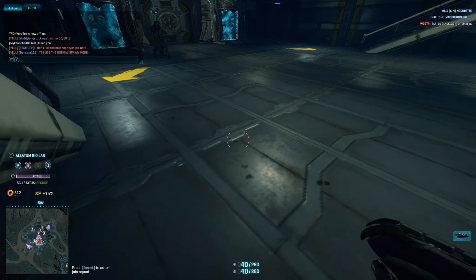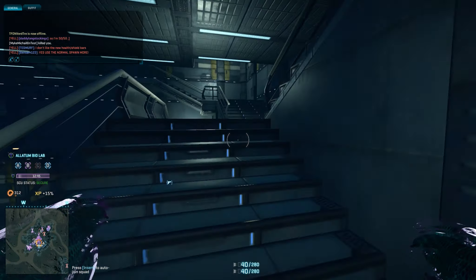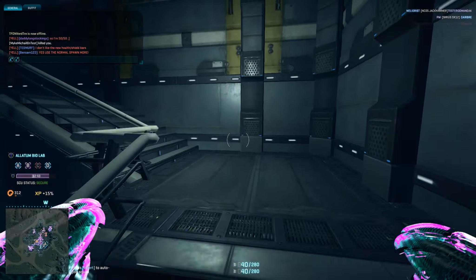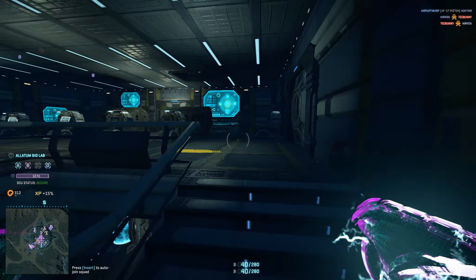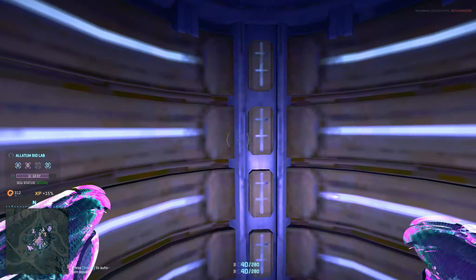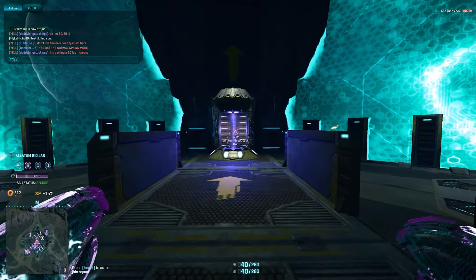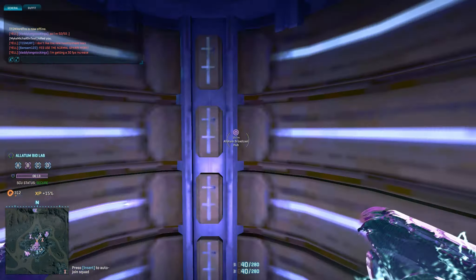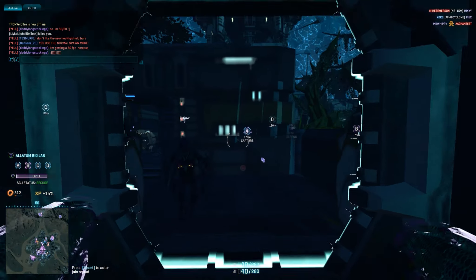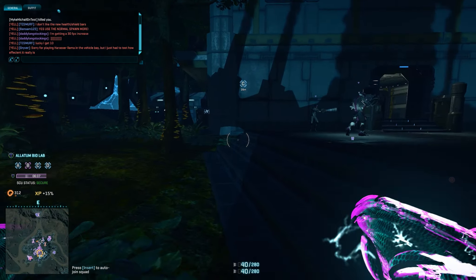First thing you'll notice is the Biolab spawns have changed. This battle was a three-way with around 90 people in the Biolab at Allatum on Indar, and you can tell the spawns have changed — personally for me it's for the better. Now you have to run from this centralized spawn room through the teleporter underneath the Biolab to another teleporter that takes you into the main part of the Biolab.